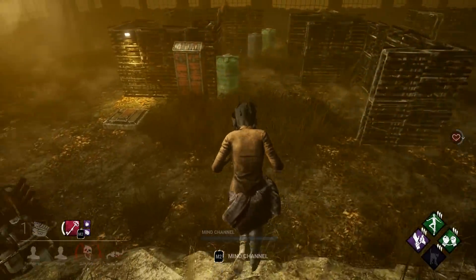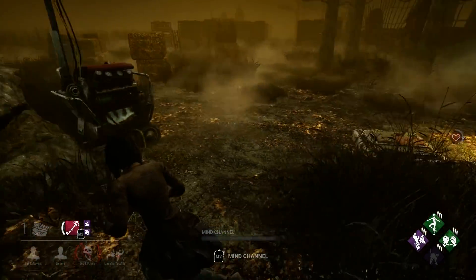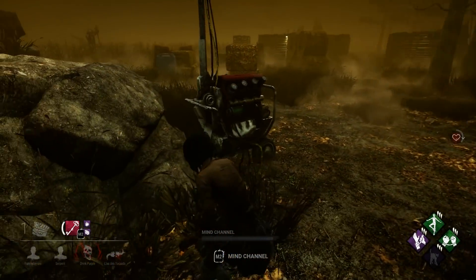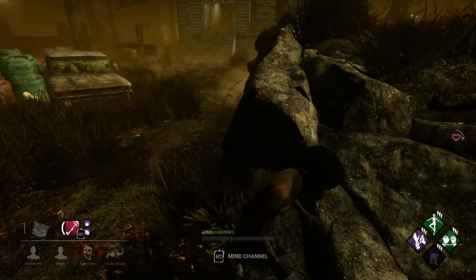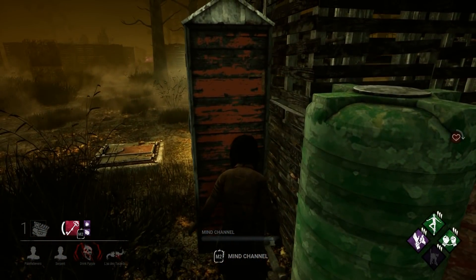Helping your teammates escape through the hatch is another way to use Bond. You'll see here that I intentionally wait and look around for my teammate before opening the hatch. I'm able to find her quickly using Bond, and we both manage to escape.